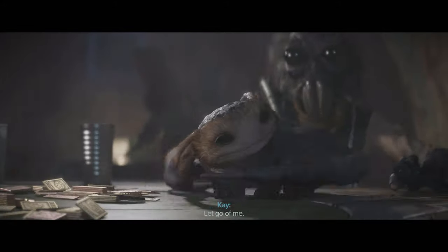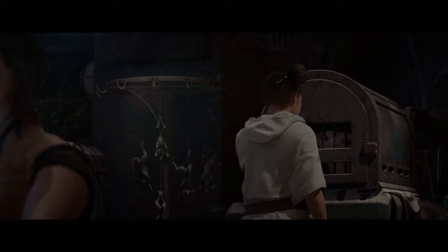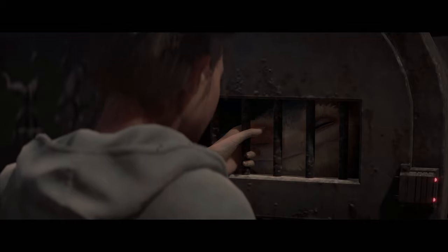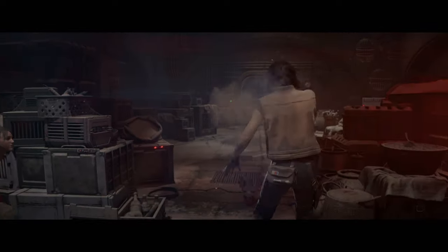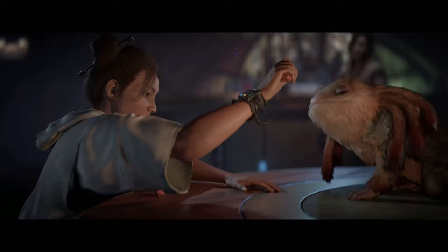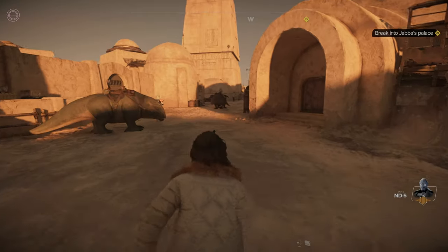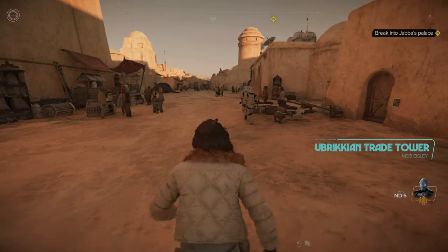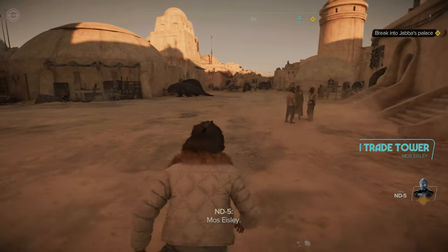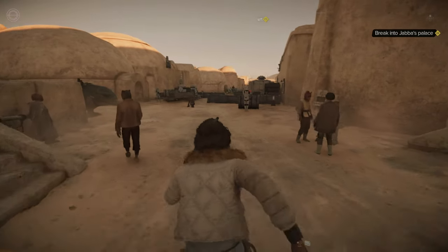He tries to offer Nyx as payment. I'm not having that — he's trying to sell my Nyx. After a struggle I get Nyx back but get knocked out again, triggering another flashback. This is how Kay met Nix — she let him free and he chose to stay loyal to her. Kay's mum trained Nyx up, which is also how we met the bartender. That's how they became the dynamic duo. Now we have to break into Jabba's palace to get Nix back — nothing's ever easy.